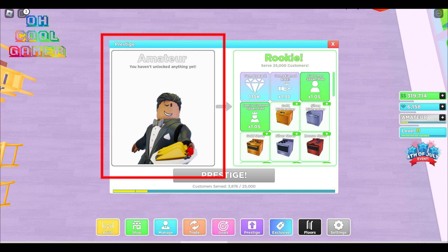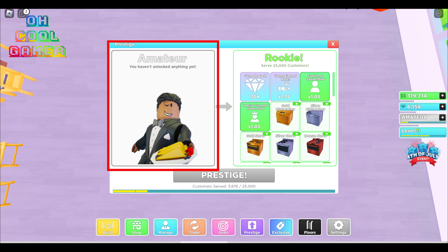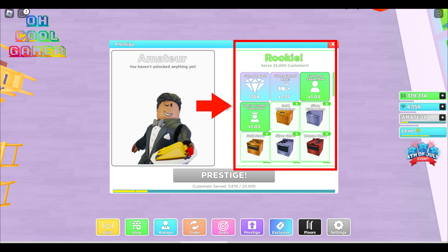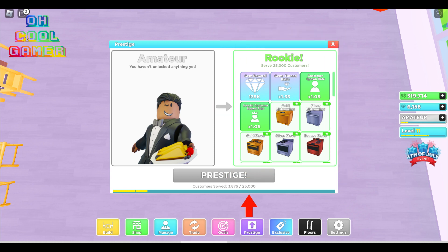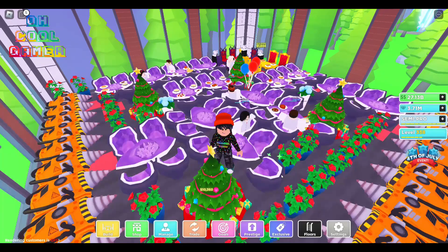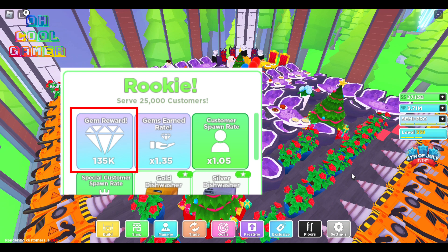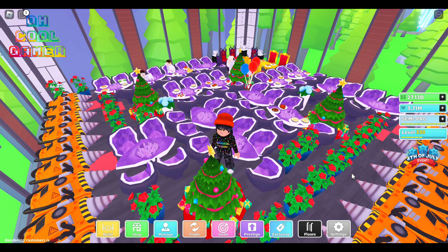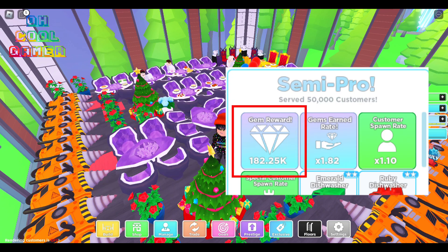Let's assume you are a beginner and your current prestige level is 0. Your first goal is to reach prestige level 1, also called rookie. You will need to serve 25,000 customers to reach prestige 1. Here is a very basic one floor layout using cheap furnitures. Every prestige grants a certain number of gems. For example, you will earn 135,000 gems on reaching level 1 rookie and 182,000 gems on reaching level 2 semi pro.